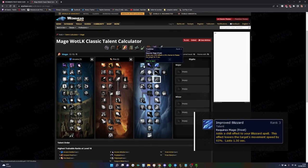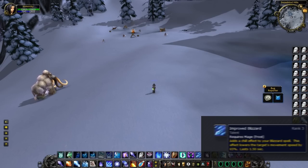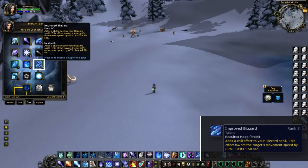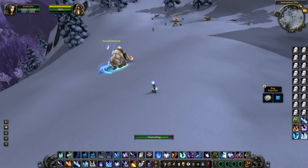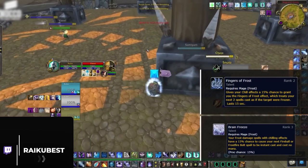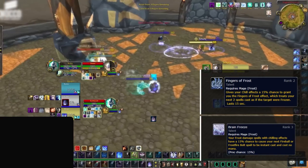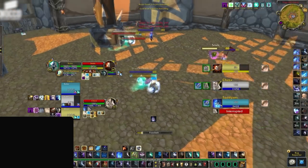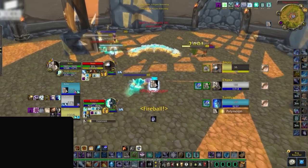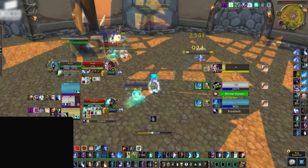Next up we have Improved Blizzard. According to the WoWhead talent calculator, putting one point in this gives only a 25% slow for 1 second, but in-game it's actually a 45% undispellable slow for 5 seconds — a pretty nice bug for us mages. Even if they fix it, the talent is still great. If you use it on multiple targets, you're very likely to get both Fingers of Frost and Brain Freeze. Just make sure that once you get a Fingers proc, you cancel your Blizzard as ticks will consume Fingers procs. Don't go overboard fishing for these as Blizzard costs a ton of mana.